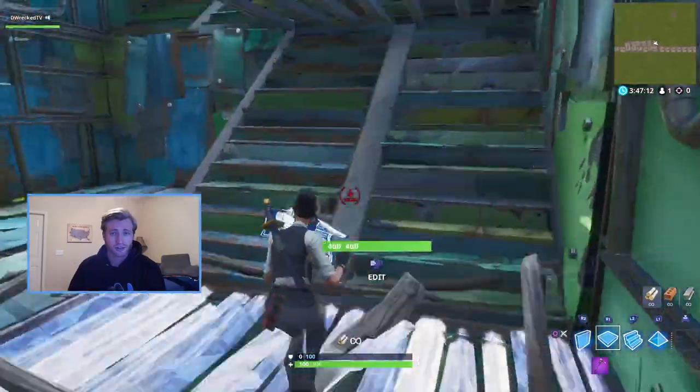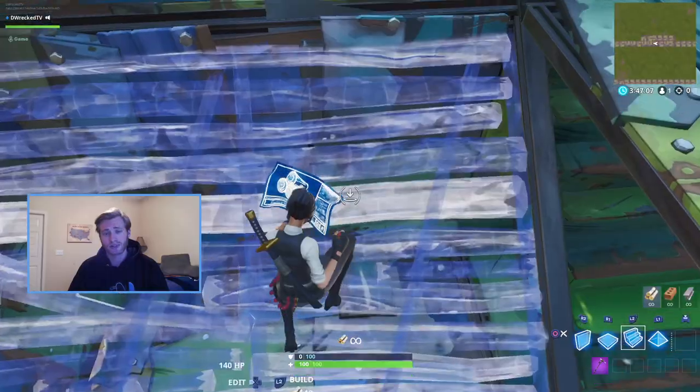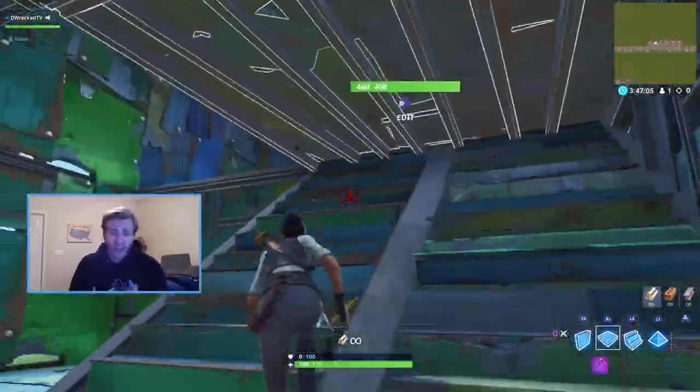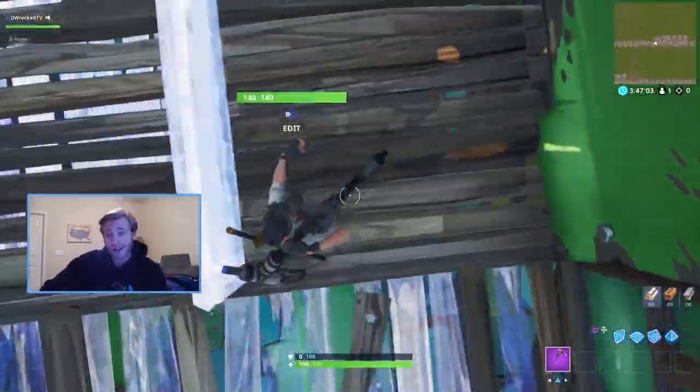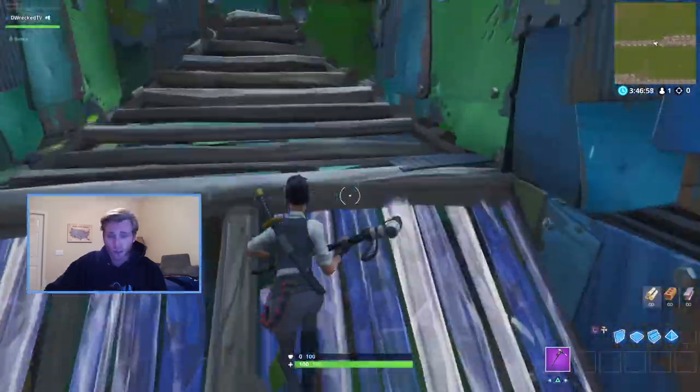From there, it's just some simple side jumps where I like to just aim the direction that I need to run, and then I look down and place the floor. My biggest weakness is half ramp edits. This is partly because I don't practice them as much and partly because I confirm my edit too soon, so I just try and fly through them too quickly.